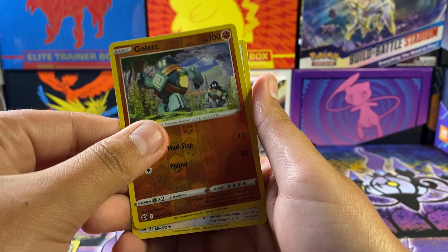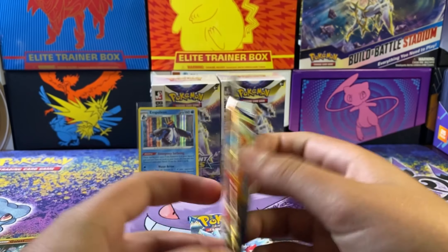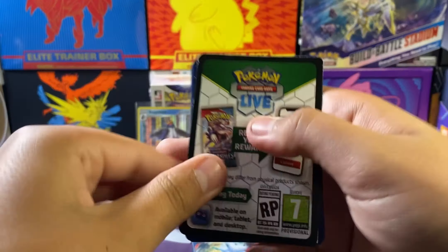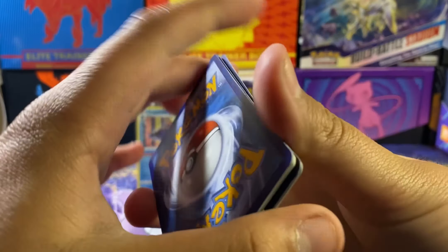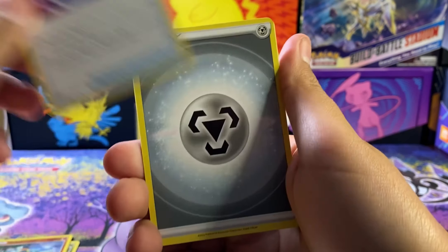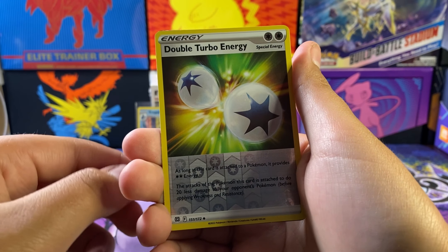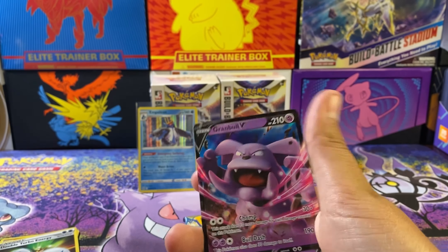The chases of this set — many of you guys probably know — are the Charizard VSTAR, Charizard V rainbow, and some of those trainer galleries they always put in the reverse slot. I still need the Umbreon VMAX for my master set. Trying to finish the master set for this set. Also got a new background we're trying out.